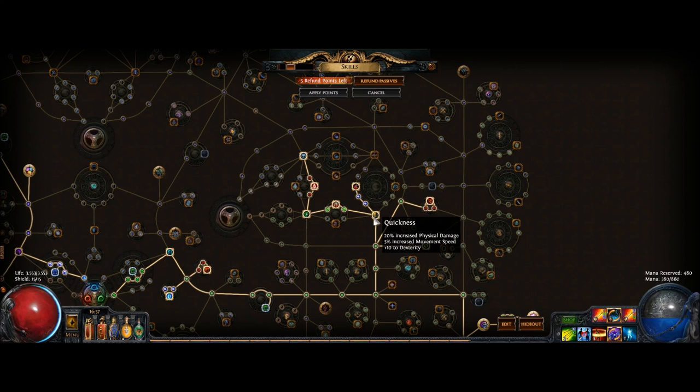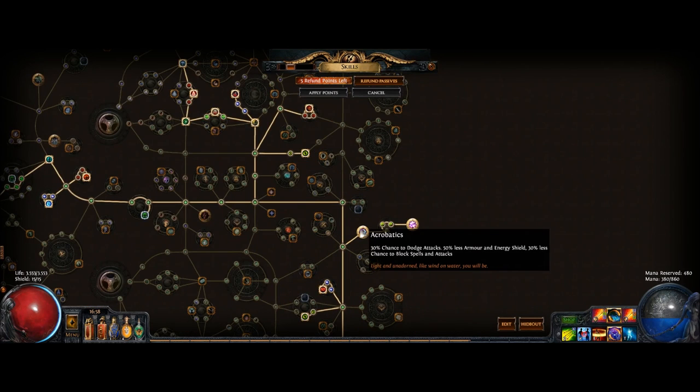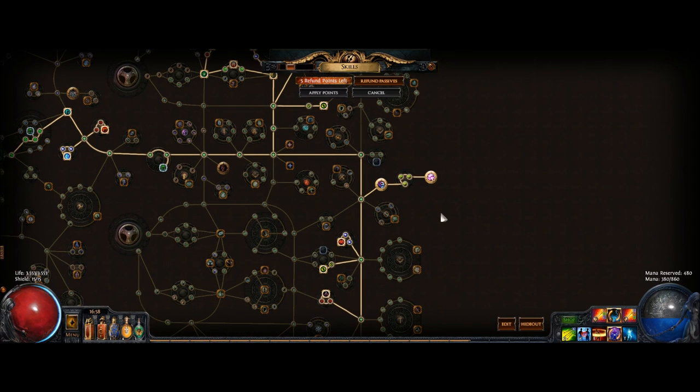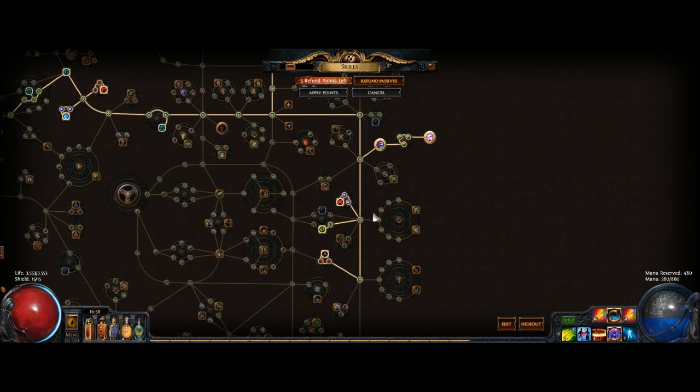Then we go to the juicy area of the Shadow where we get Quickness, the Critical Strike Chance for Assassination, a Frenzy Charge, more life, Sniper, Coordination, Blood Siphon for more life, and Trickery. Then we go down and take Acrobatics and Phase Acrobatics to get Dodge and Spell Dodge to increase the survivability of the setup. Heartseeker and Frenzy Charges are also important and are gained down here.